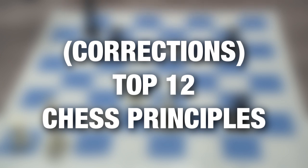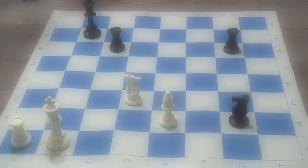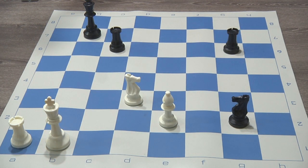Hello, Coach That here. We are making a corrections video from one of my previous videos, the Top 12 Chess Principles. As chess players, we look at the board and try to scan it — finding out what kind of mistakes our opponents are making and even what kind of mistakes we ourselves have made and can learn from. During the time when I made the Top 12 Chess Principles video, there were a couple of mistakes that flew straight over my head, where black can have a great counter to some of the chess principles I mentioned.